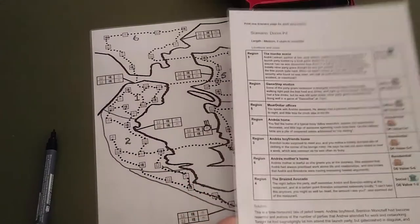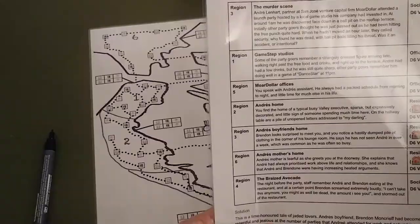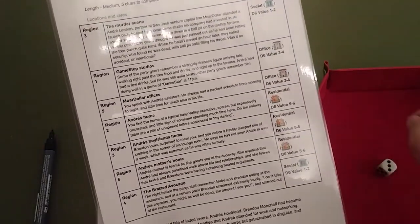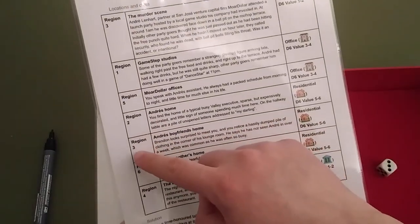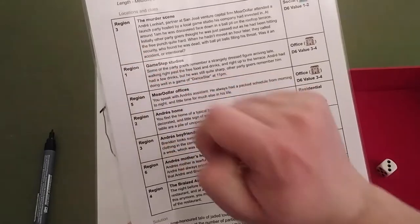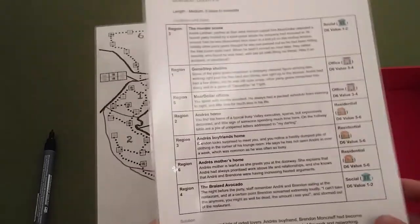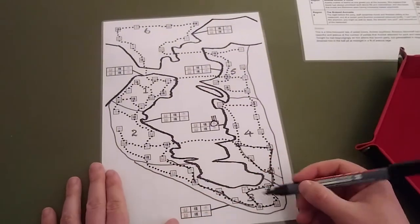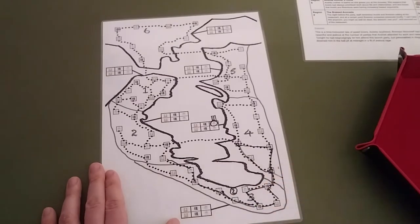Speak to an informant: you can look at the left column of the scenario sheet and matching the number that you rolled, you can see how many clues there are in a given region. For example, in this case there are two clues in region 3, so you must make a mark on your sheet that there are two clues somewhere in region 3.